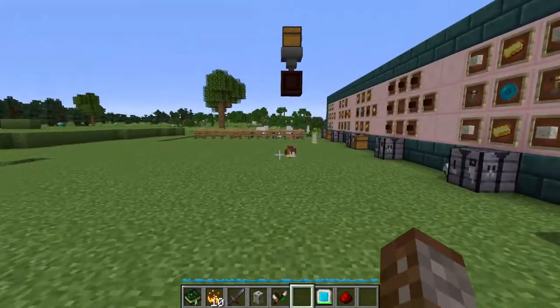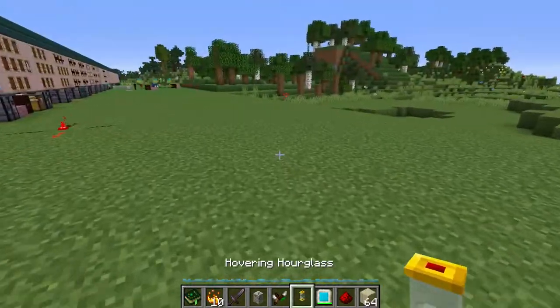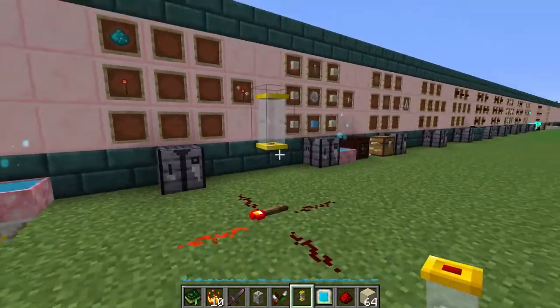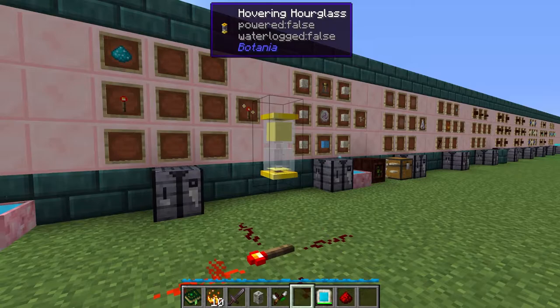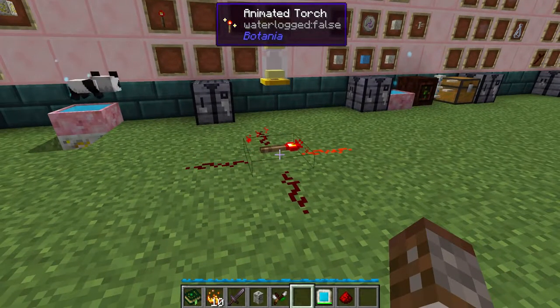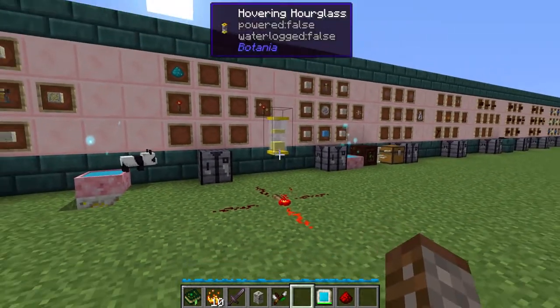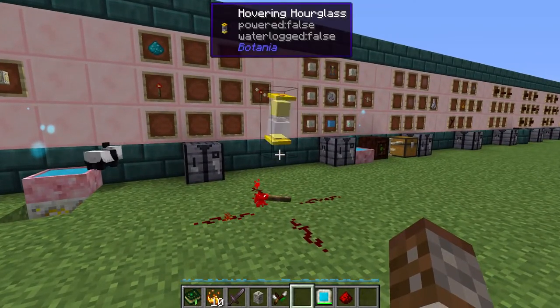This is why I like it with the mana hourglass — because this is going to allow you to actually have something work. It has to be adjacent. If we put three seconds in here, every three seconds it's going to change direction. If you have some sort of farm going and need redstone, this is a much better way of doing some sort of timer.